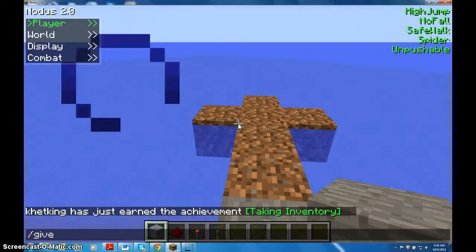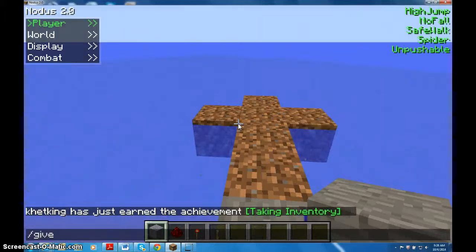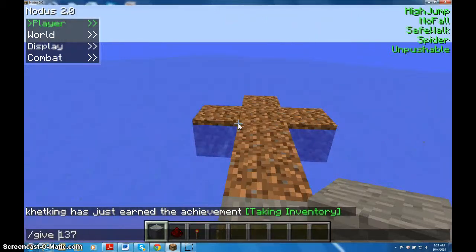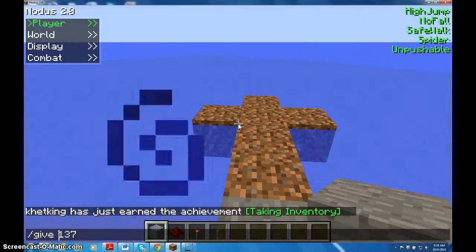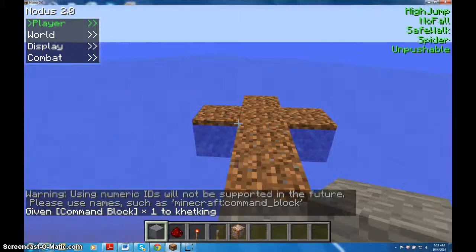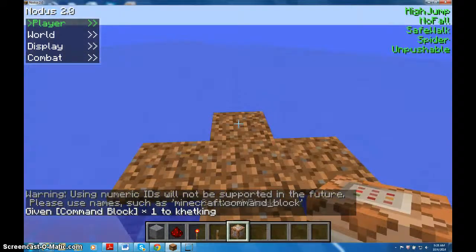You're going to need commands, and you're going to need to give yourself a command block, which is item ID 137. So just do give, you can do your name, 137. You'll get this little thing.